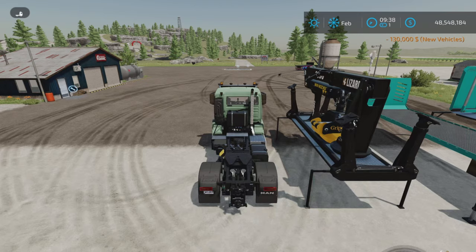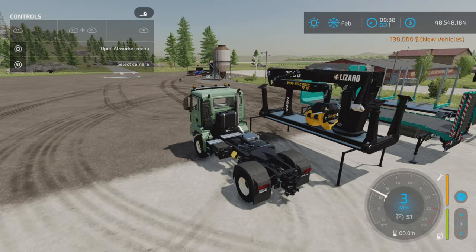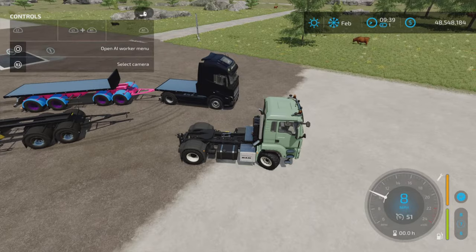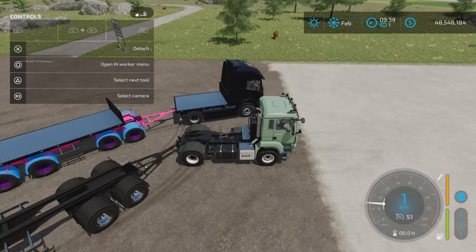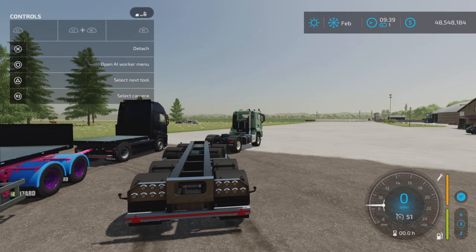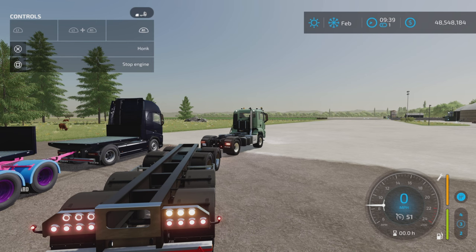You don't need the Volvo truck to tow it — it's a pin hitch tow trailer. I'll show you by using a standard base game MAN truck. Let's get the help window on. With L1 and X you can lower and raise the trailer, which may make it easier to attach the bodies. Lights and signals are present, but no beacons.